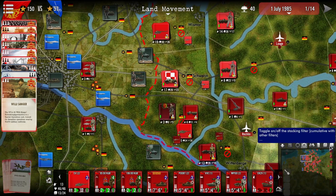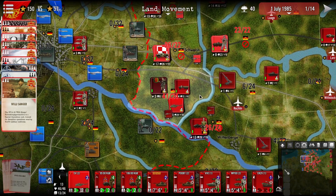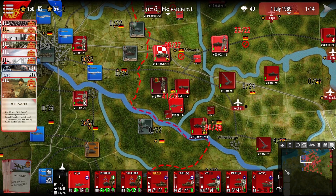We have here our cumulative stacking, which shows essentially what we may have in that province. Again very important.